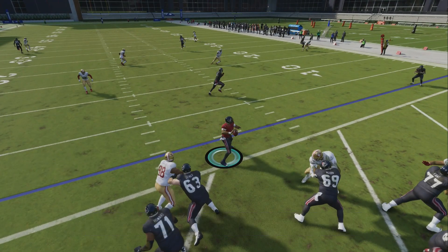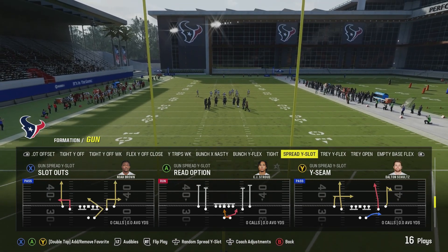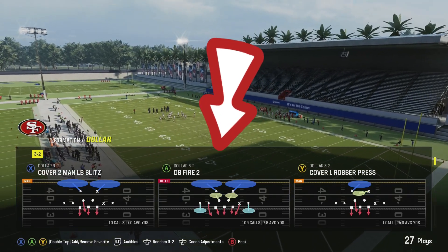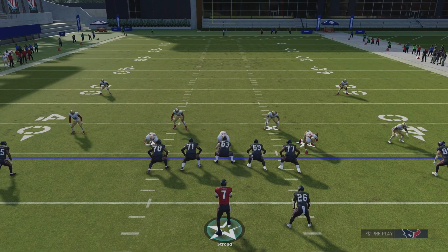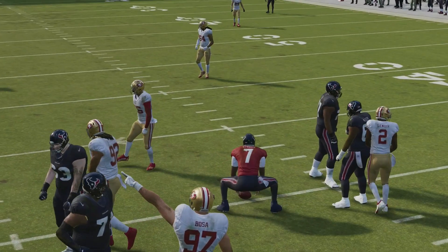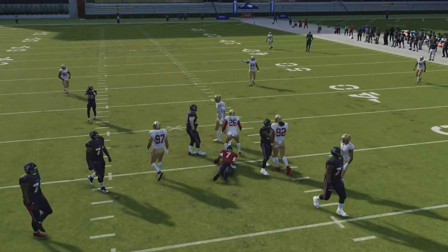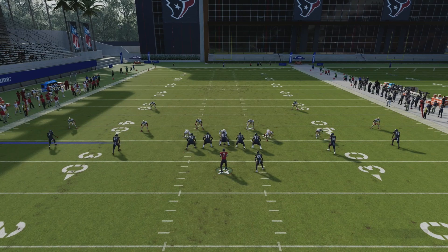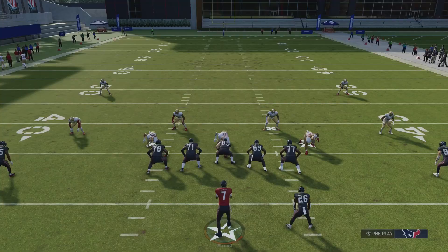The next thing I want to go over with you guys is the importance of IDing the mic. I'm going to be going up against the ever so popular DB Fire from Dollar. With this blitz, the slot on the left side normally comes in free no matter what you do. I know this blitz can be very frustrating and once it comes in a couple of times, people's natural reaction would be just to block the running back. Let's see what would happen if you block your running back — the blitz still comes in with a blocked running back, and they actually got two people in that time.